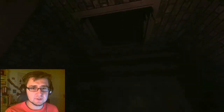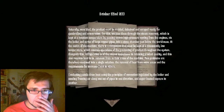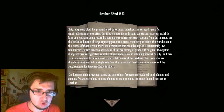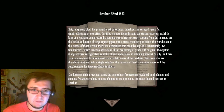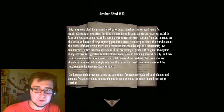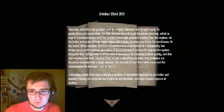We've just fallen through this thing and we have to figure out how to get through this stuff here. Once bled, the product must be scalded, de-haired, and scraped ready for grambrawling and evisceration. For this, we pass them through the steam reservoir, which is kept at a constant temperature by passing excess high-pressure venting from the engines via the boiler and a series of large copper pipes into a stone chamber just below the workhouse. At the center of the machine, there is a component that must be kept at a constantly low temperature, which controls the operations of the processing of the product throughout the system.